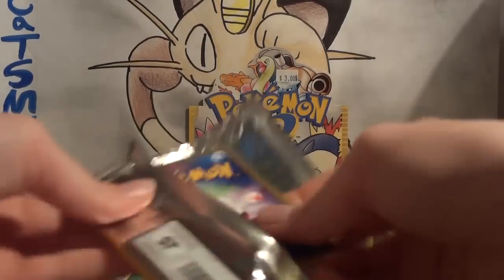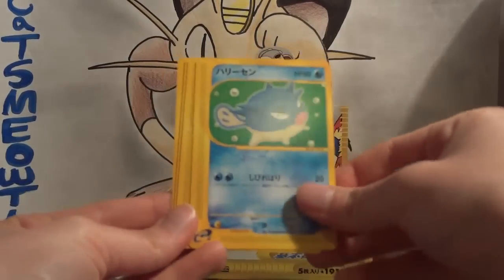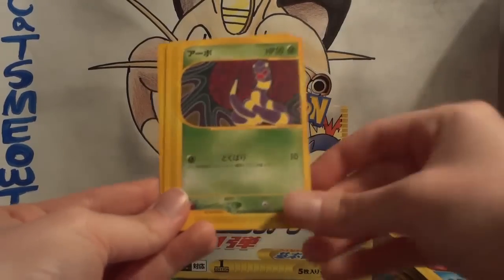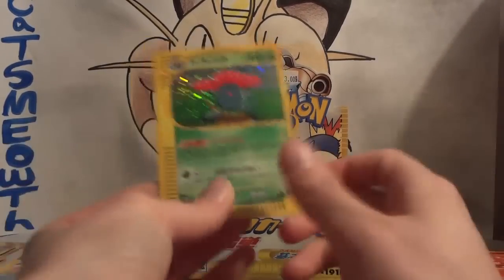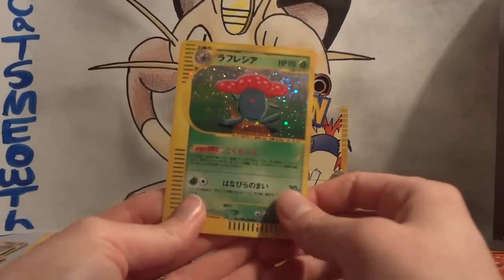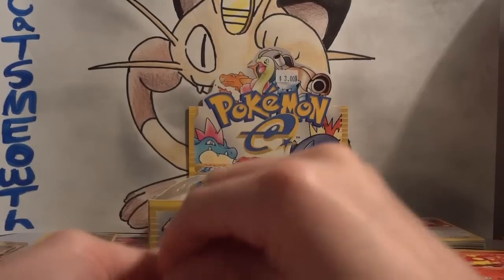I was doing really good about getting these packs open a little faster, but oh well. Qwilfish, Krabby, Ekans, and Magmar. And my rare — excellent! The Vileplume holo! Don't have it yet. Not so impressive with that artwork there, but still, different holo.